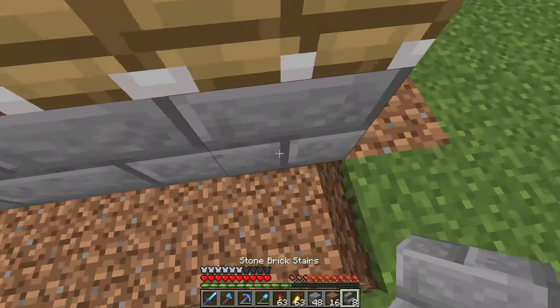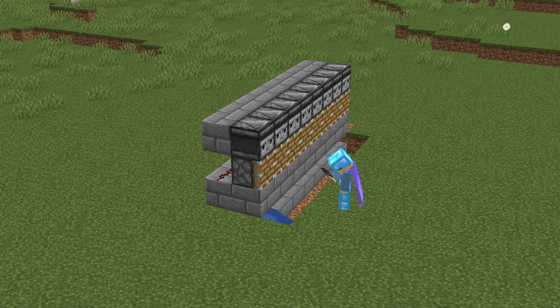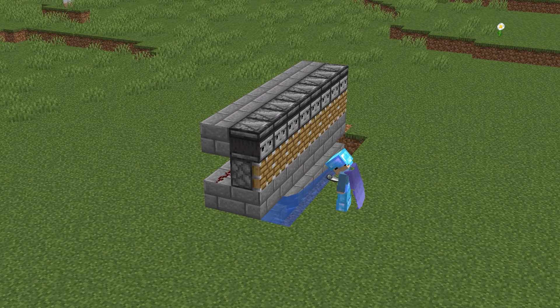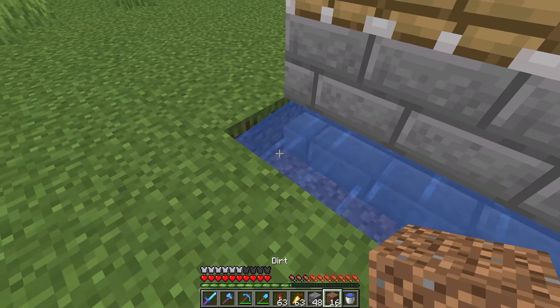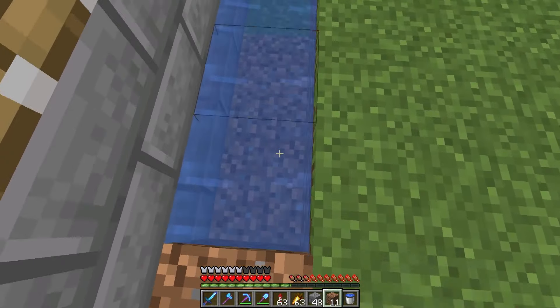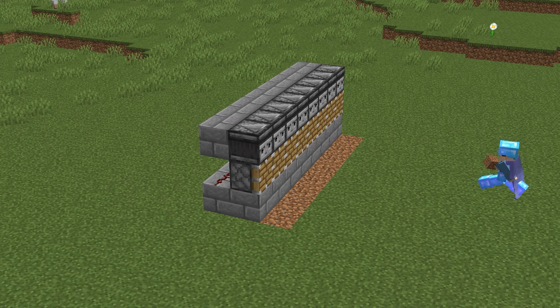Now make a small hole like this and put stairs in it. Just put water in the stairs, and fill in the hole. Now you can place the sugar cane.